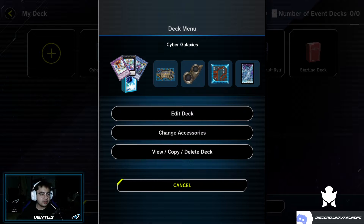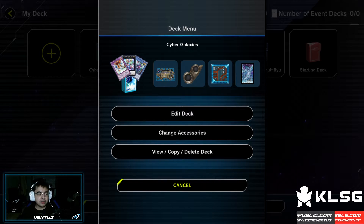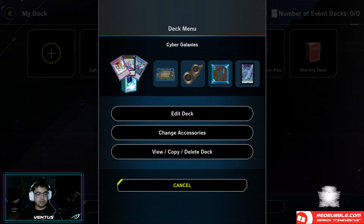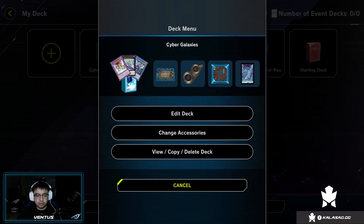I'm calling it the Cyber Galaxies — you can also call it Cyber Photon Dragons. It's a deck focusing on two archetypes: the Cyber Dragons and the Photons, including Galaxy Ice Photon Dragon and other galaxy and photon monsters. So let's start with the deck list.